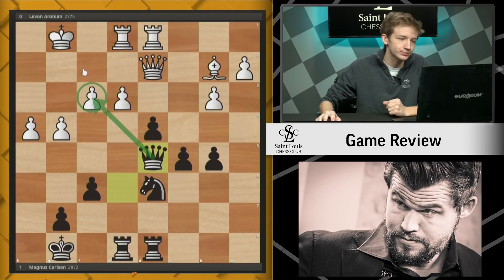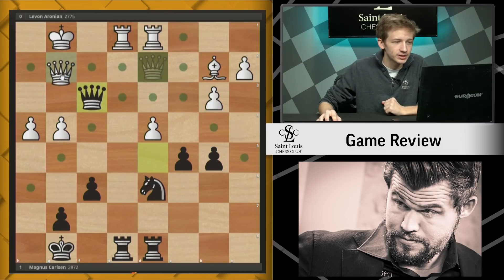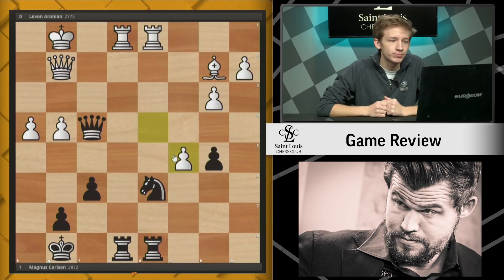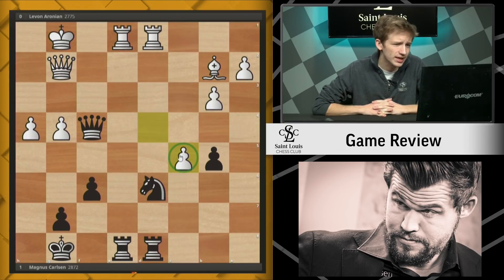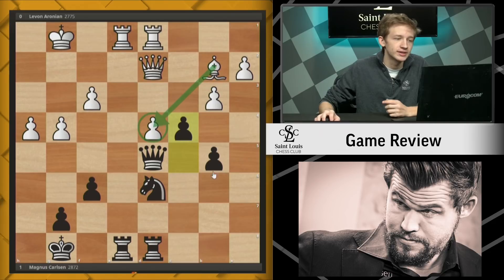So instead we see queen d2, keeping the tension and defending the rook. We see queen d5, and there's already some pressure on this f3 pawn. You can start to see the air around the white king and how this game can go wrong for white. Levon still had it under control though — he plays exd4. Black could capture the f-pawn, but white's planning queen g2 to evict this queen, and then dxc5 — totally fine for white. This passed c-pawn is going to be very dangerous. Magnus chose not to go in for this line, instead plays c4, keeping the pawn on d4, locking out the bishop, and trying to hamper the white pieces.